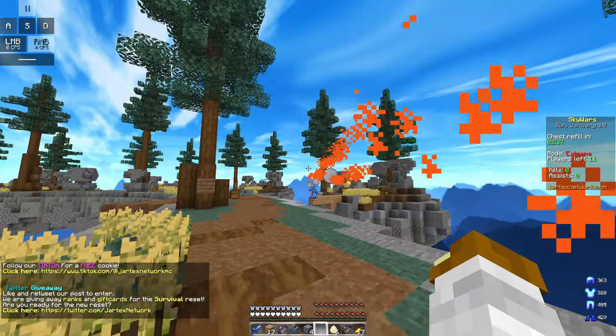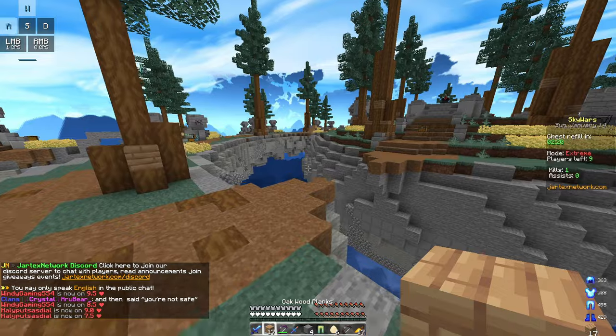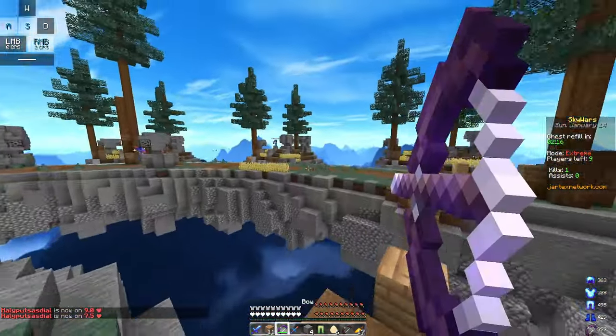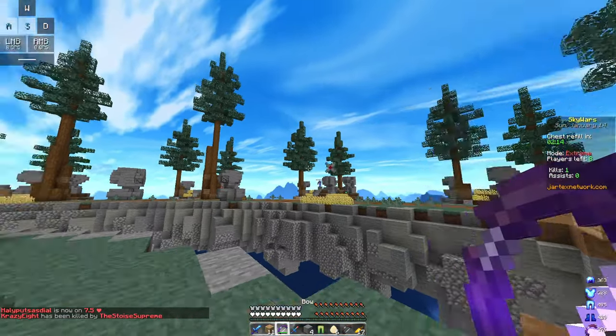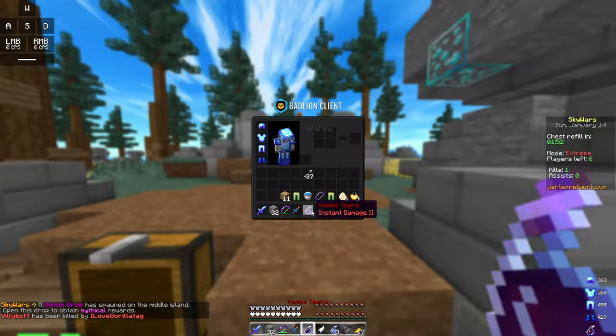There we go — first kill! Yep, that's the first kill. Nice. Okay, let's go to middle, and then when someone goes over the bridge, we'll see if I can snipe him off. I've also got a Hades Tears with instant damage too.